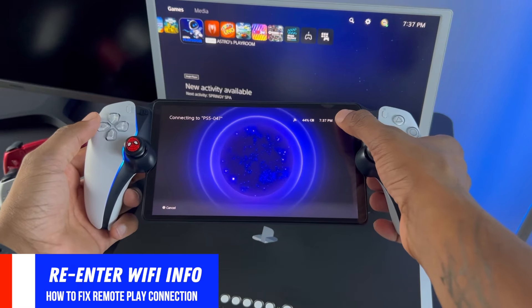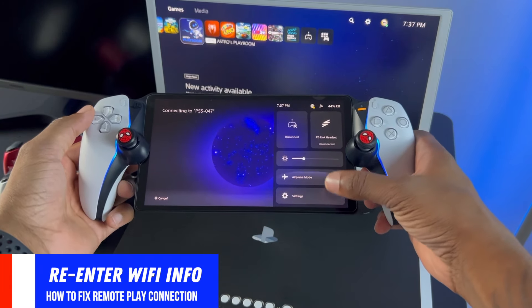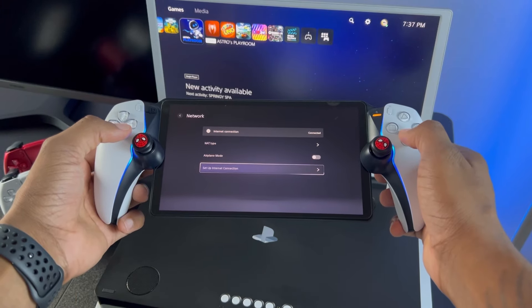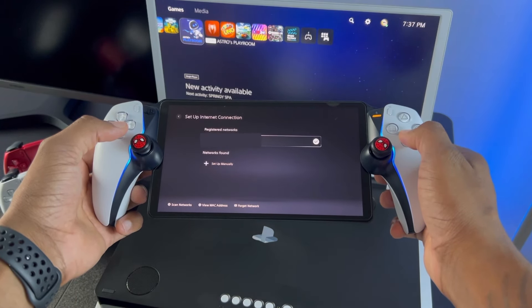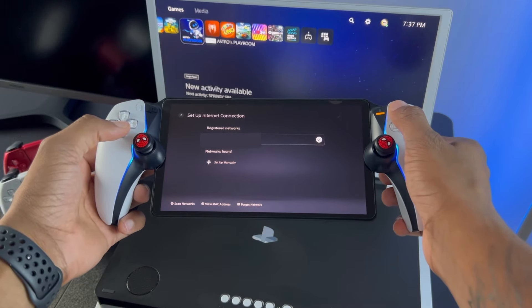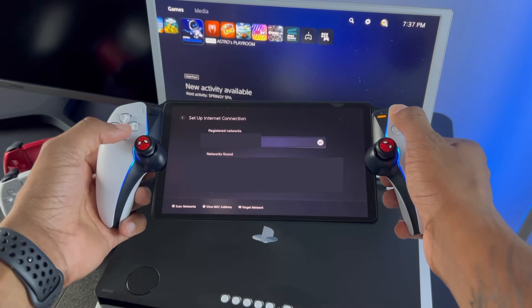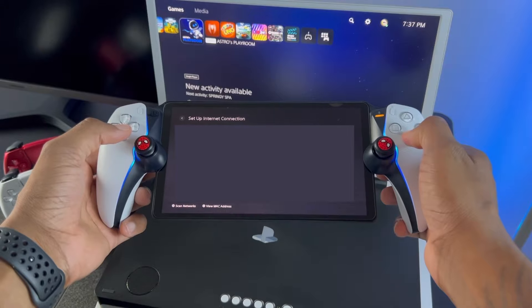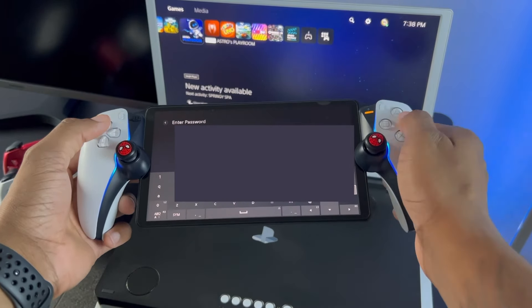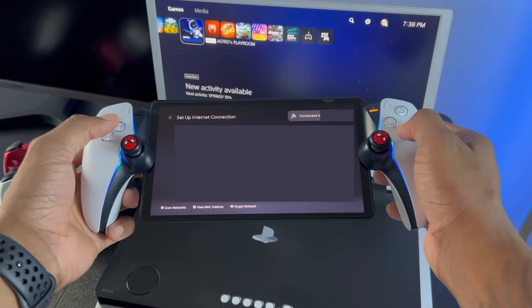The first thing I would recommend doing is re-entering your Wi-Fi information. Go into your PlayStation Portal settings, click into Network, then you'll see Setup Internet Connection and you should see the registered networks you're connected to. This can be your home network, public Wi-Fi, or your mobile hotspot. Press start and disconnect the network, then scroll down until you see that same network and reconnect to it. Simple as that.